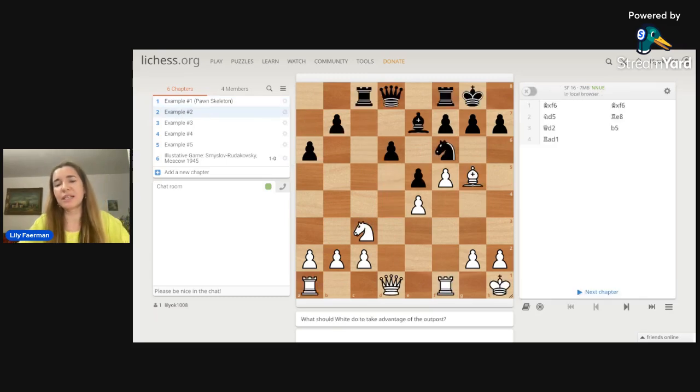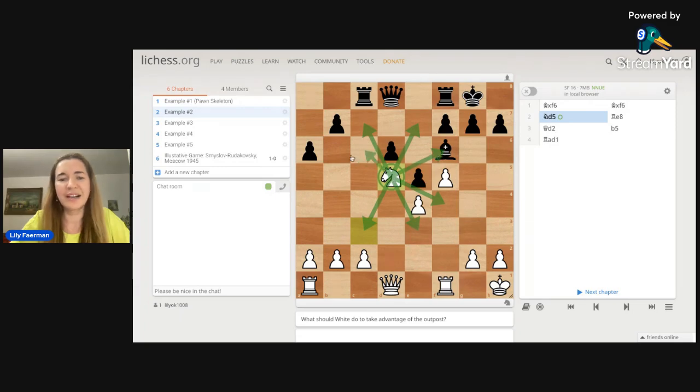Here we see a very nice square for the white knight on D5. However, the black knight is attacking that square, so we don't want to place our knight there right away and trade it — we want our knight to end up there with no one able to capture it. So what we do is trade our bishop for the knight on F6. Black takes, and then we place the knight on D5.